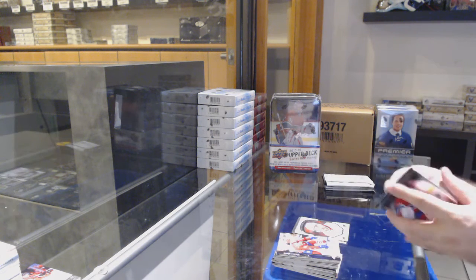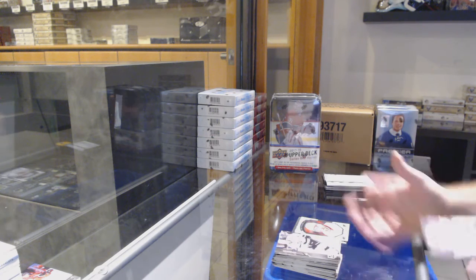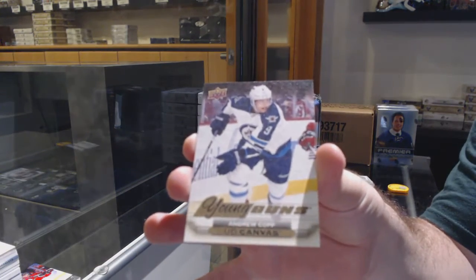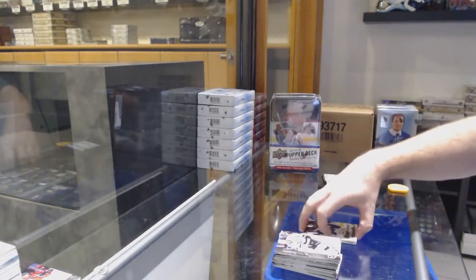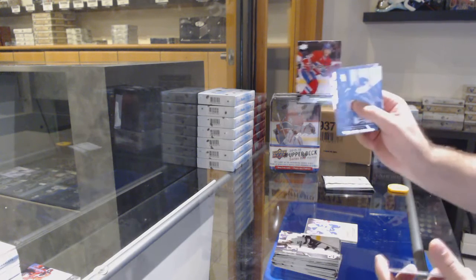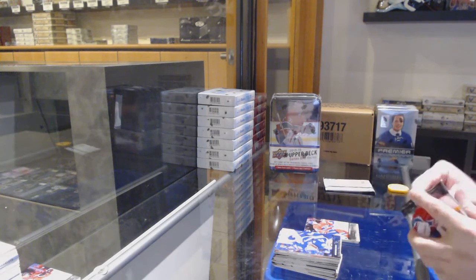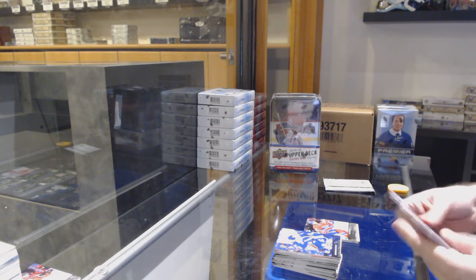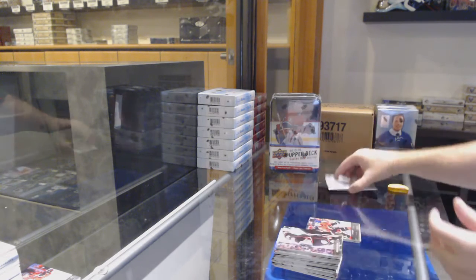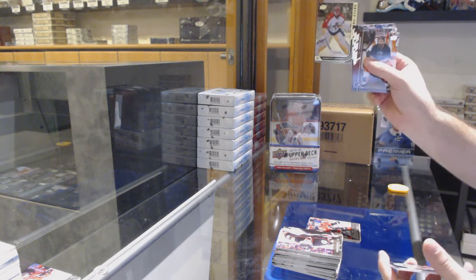Young Guns canvas of Andrew Kopp. So there are 75 base cards in the set, so you've got to think you at least get one per pack, and I'd bet it's closer to $1.50 — so you'd probably get six per box. De La Rose Young Guns for the Habs. Brett Kulak Young Guns for the Calgary Flames. So divide that by six.